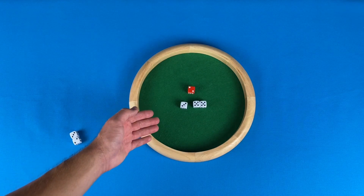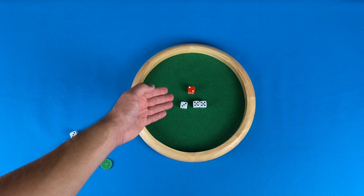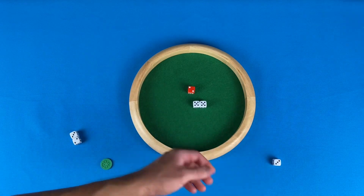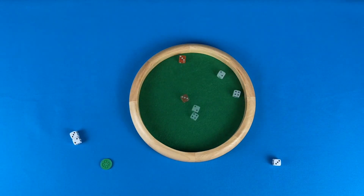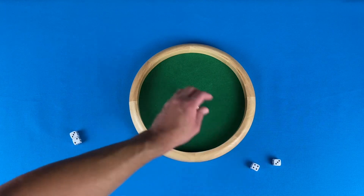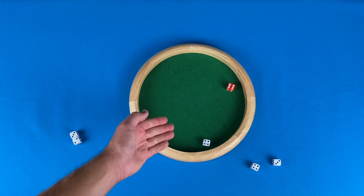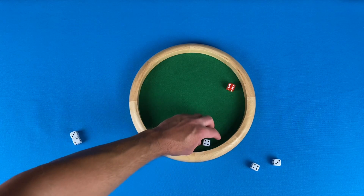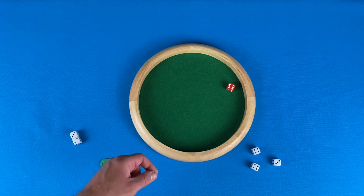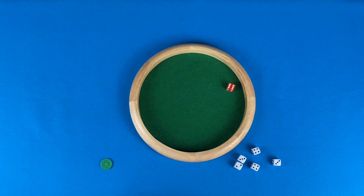Here the player didn't get so lucky. They did not roll any dice that can match or add up to equal the value of the boss die. If this happens, the player must remove one of the dice and go again. If it happens again, they must take another try — so they have one chance left. If they fail again, they remove their final die and have nothing left to roll. Not only does their turn end, but they lose any of the dice from their bucket and will get zero points for this round.